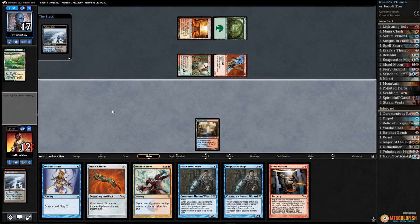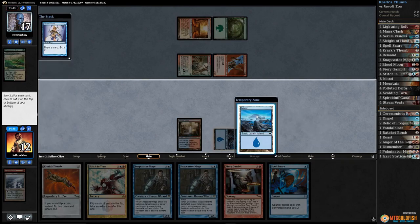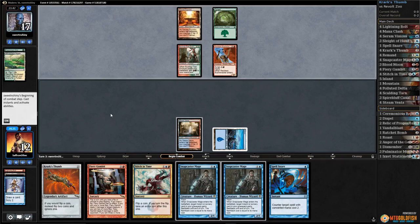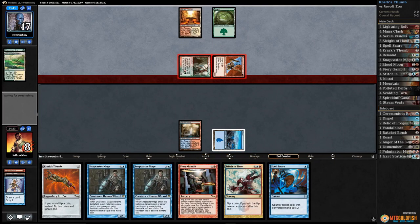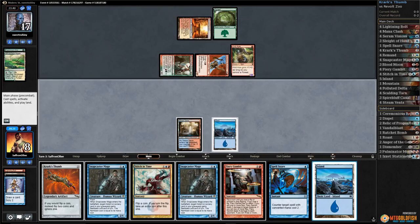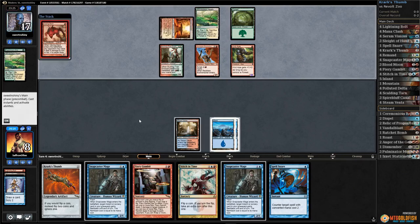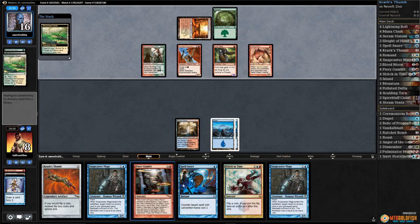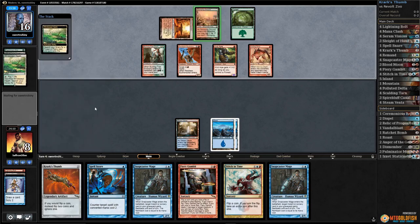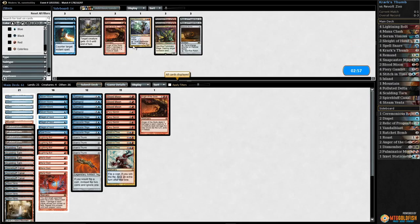Polluted Delta — crack Polluted Delta, get an island. Serum Visions: Thumb to the bottom, Island to the top. Pass the turn. We gotta get a little more stable before we can play the Thumb. Take a bunch. Play the island, pass the turn. Another land — Vexing Devil, you can keep it. Opponent cracks it. Wow, we even had a Thumb and that's game. Good draw, good draw, good draw.